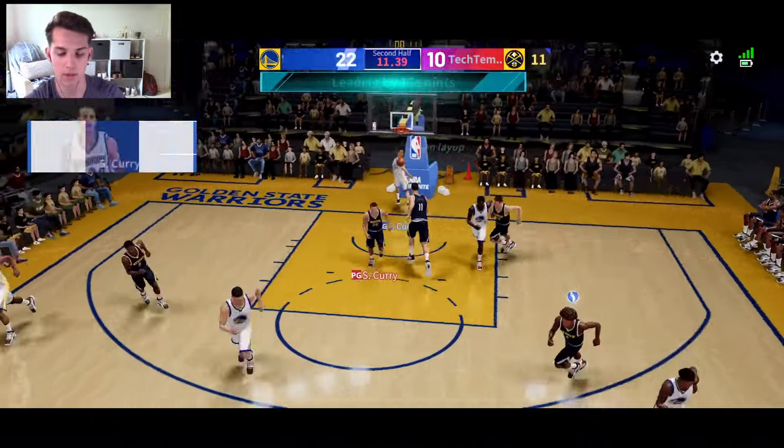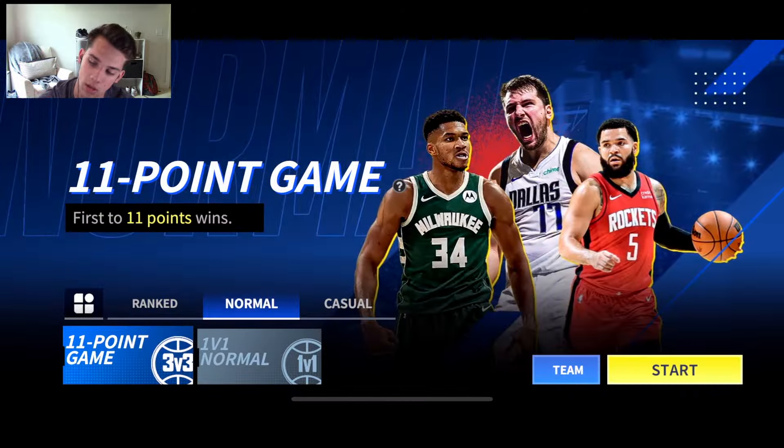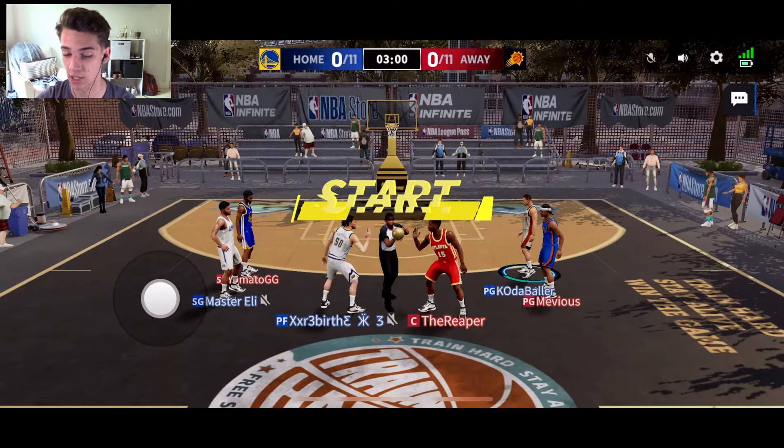Pull-up buckets! Let's go — do the iso offense, all the way to the rim, easy layup. Come on bro, that's easy money. We got the W! We are gonna hop into an 11-point game — this is just normal, no ranked, just kind of chill.